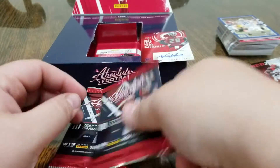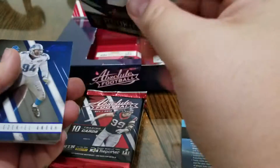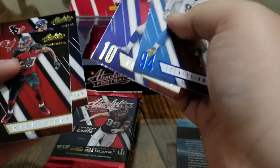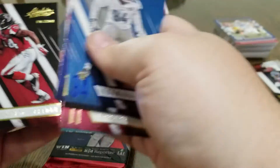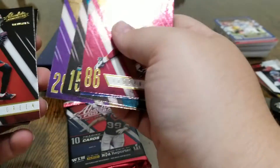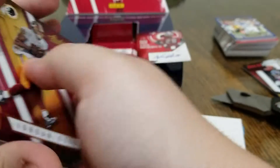I don't see any numbering, so we're pretty sure that bottom one there is the memorabilia card — so these should be two dead packs. Braxton Miller rookie, Zeke, Eli, Mike Evans, Brock Osweiler, Jamal Charles, Fitz, Jay Cutler, Blake Bortles, and Devonta Freeman. Allen Robinson. I guess you can just get all base in some of these — like not even inserts.